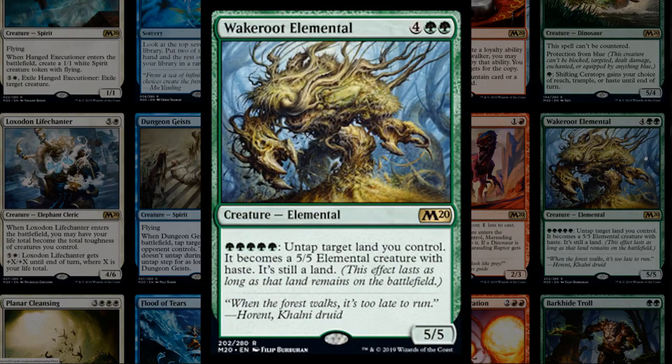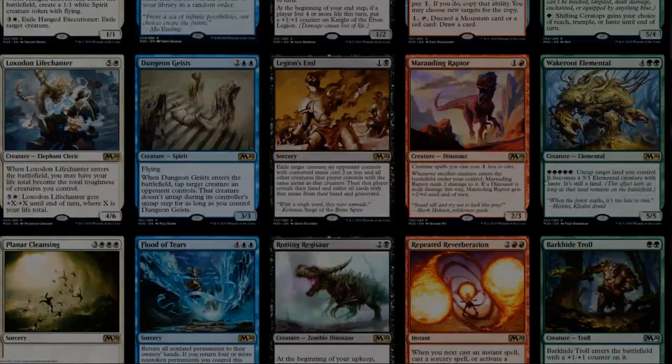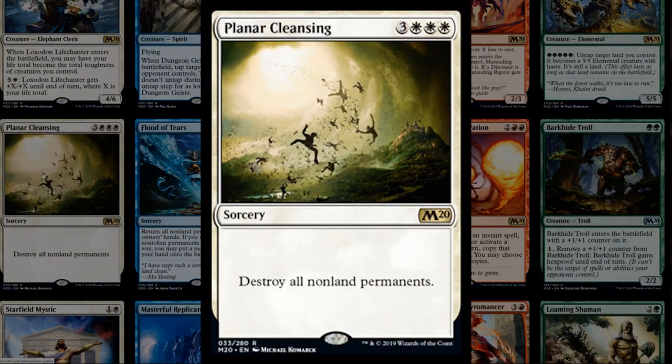Wake Root Elemental is six mana for a 5/5 with a powerful mana sink — pay a bunch of mana to untap a land and make it a 5/5 permanently. Six mana for a 5/5 isn't exciting and the ability is expensive, though it has some neat synergies with Nissa. Planar Cleansing is a nice reprint — destroy all non-land permanents including planeswalkers — a great way to clean up a board full of planeswalkers. You have to build your control deck differently since your own enchantments die too.